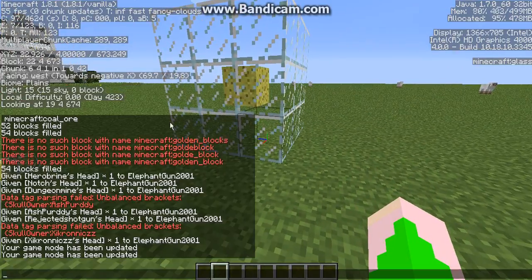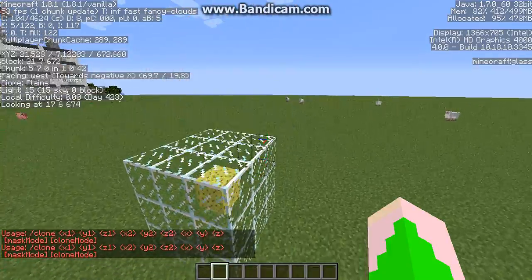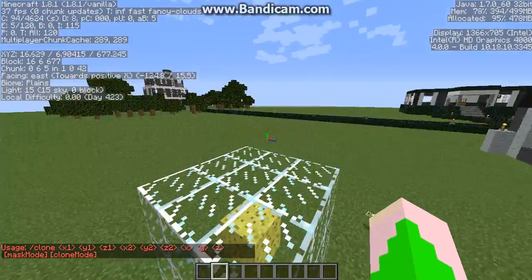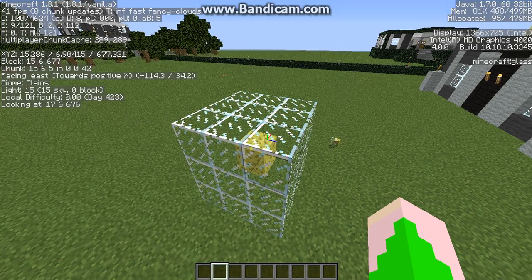The first thing I'm gonna be showing you: you need to pull up F3 and look at your X, Y, and Z coordinates. Since I'm gonna be doing the slash clone command, you want to type in the coordinates you're looking at — the X1, X2, X — all the X's and Y's. You want to go from corner to corner and put in the coordinates with a space between every single different coordinate.